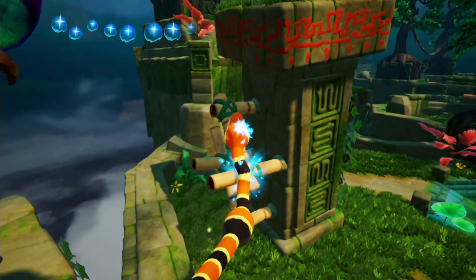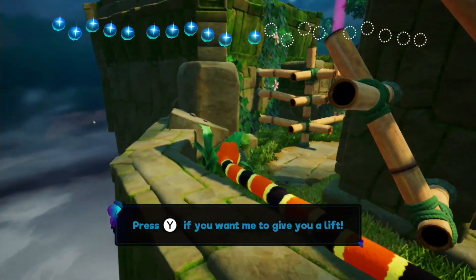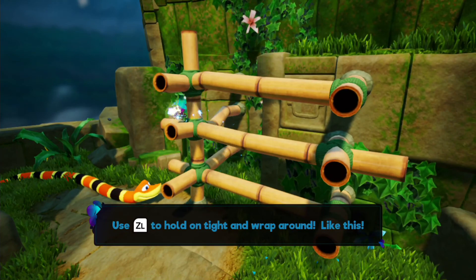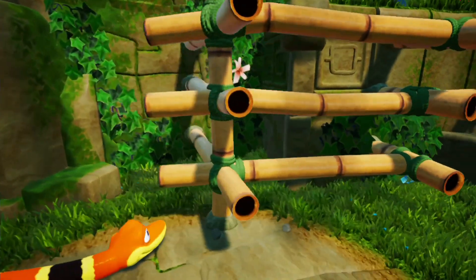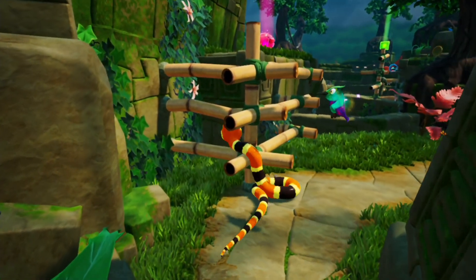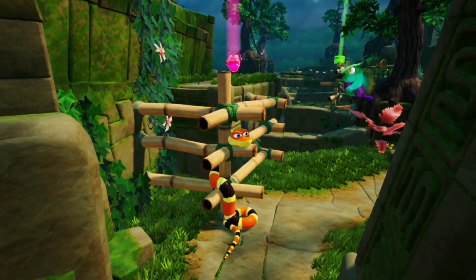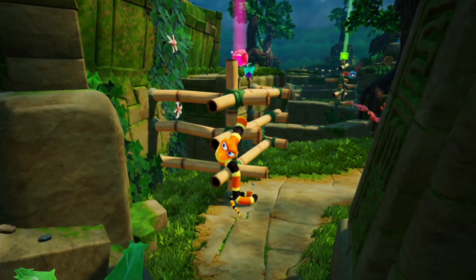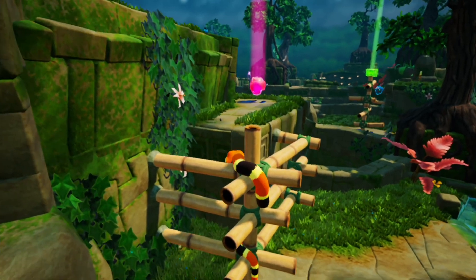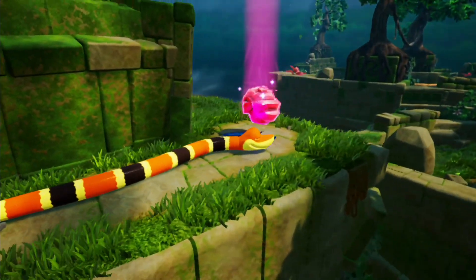Jump — there we go, easy peasy. Press Y if you want me to give you a lift — no thanks. Kind of cool how he picks up the tail though. Hold ZL to hold on tight and wrap around like this. Can we not just wrap around like normal? Seems like we can. So does that just slow movements down? So it is just to sort of wrap around tight and then redirect yourself. Okay, I can get used to that.